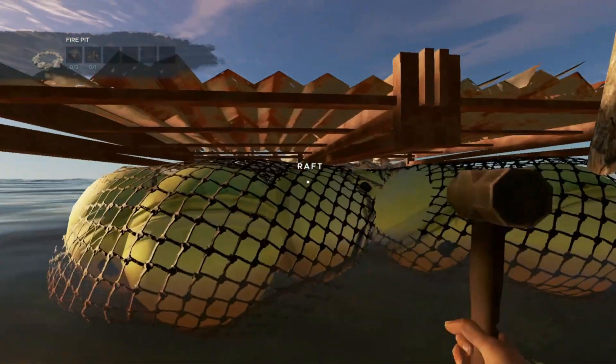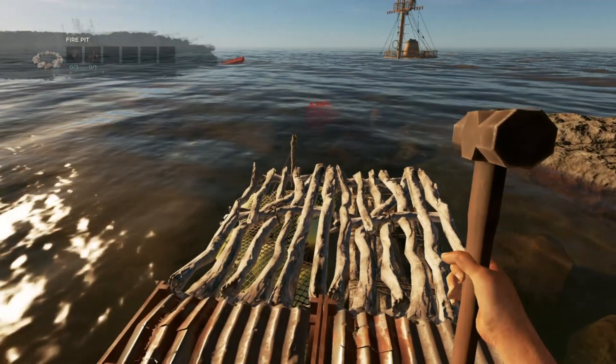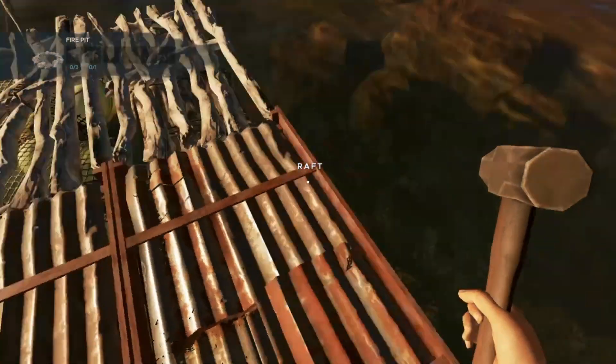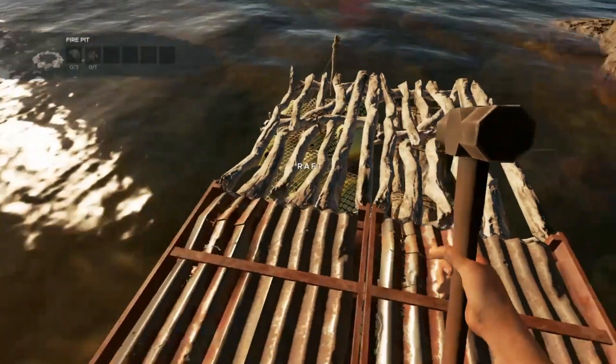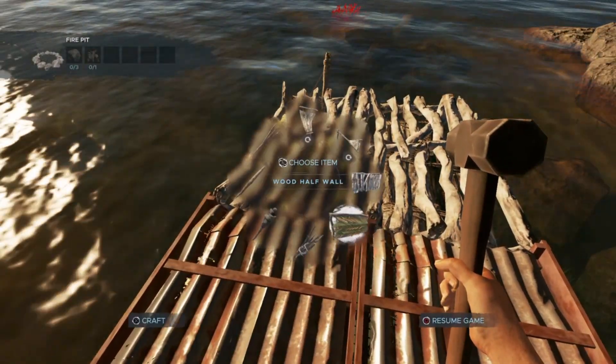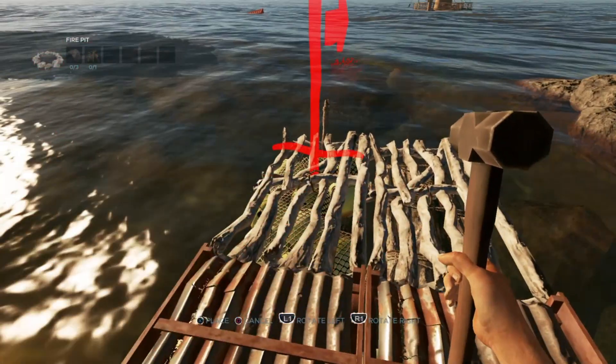First things first — let's just get on the raft. Look at that! If I'm going to be standing here, the last thing I want is this mast right in my face — I've learned that the hard way, believe it or not, as wild as that sounds. There we go — yes, we have a raft again!